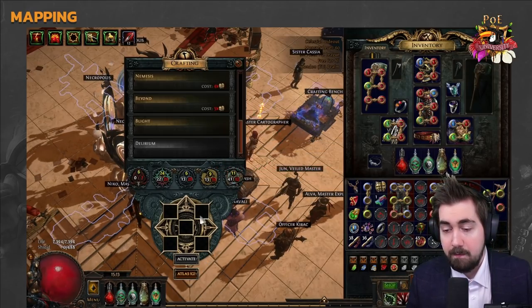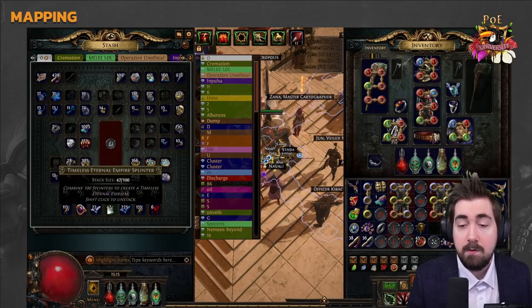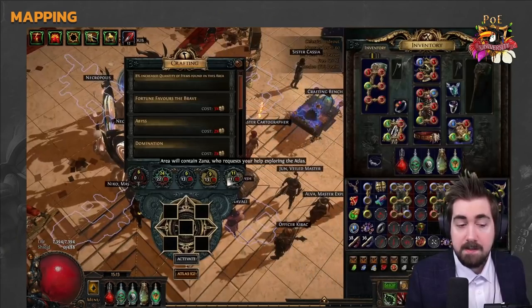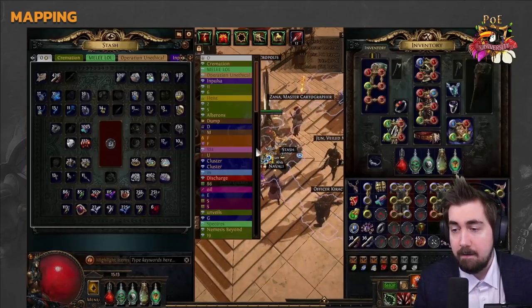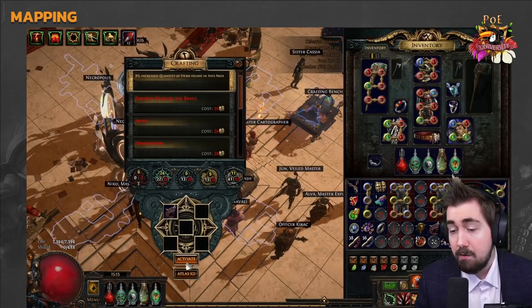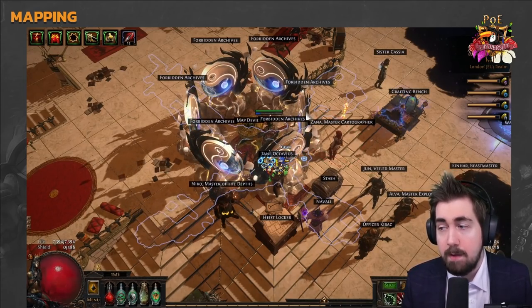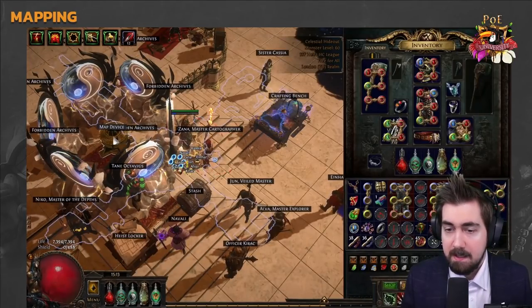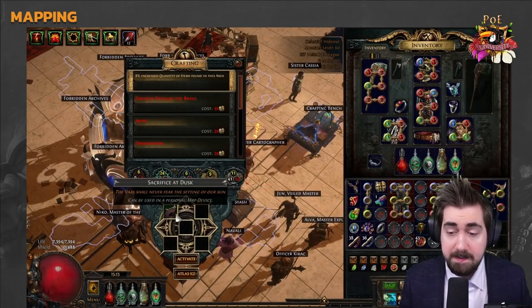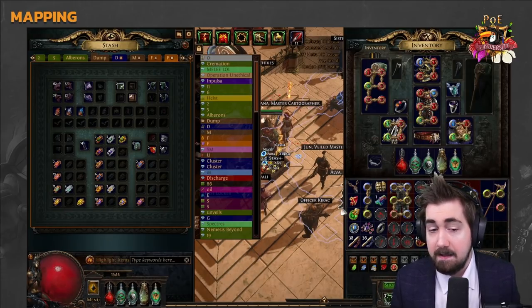Before covering the map bonus: some people wonder how my map device has five slots. That's done by completing four different Legion emblems — Karui, Eternal Empire, Mariketh, and Vaal, for example — and that unlocks the five-slot map device, letting you put in more Scarabs. You can also put in Sacrifice of Dusk, Dawn, Midnight, or Noon to open a Vaal side area — great for farming easy six-links early in a league. These drop Corrupted, but you can recolor Corrupted items at your crafting bench. Putting a Sacrifice Fragment in with a map gives 5% quantity, so four of them gives 20% quantity.